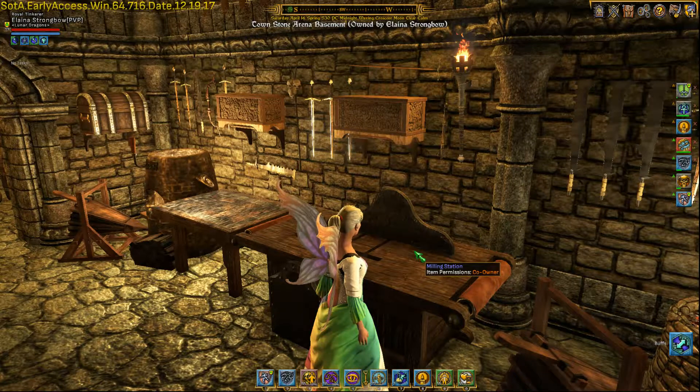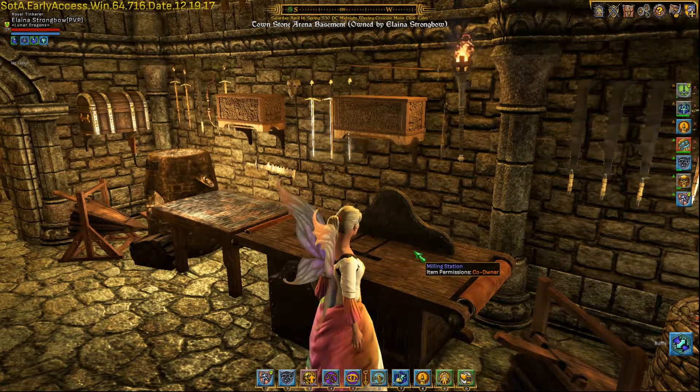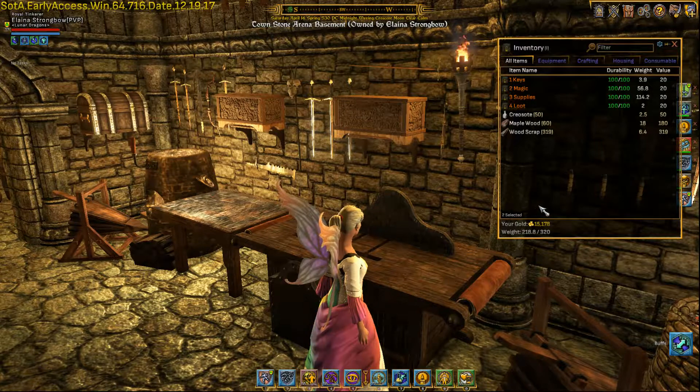Shroud of the Avatar — part of the crafting system is taking raw materials that you've gotten out in the world and then refining those into usable things.